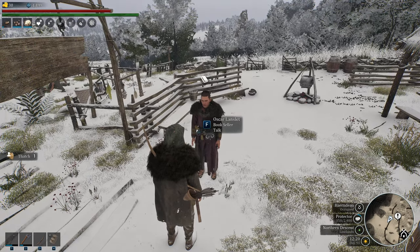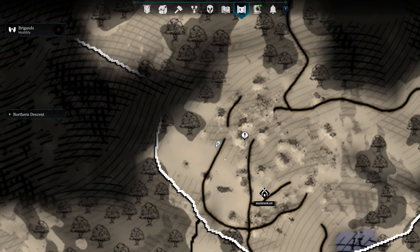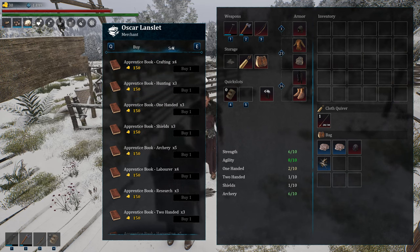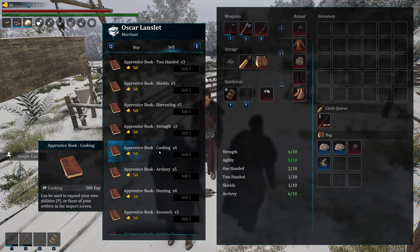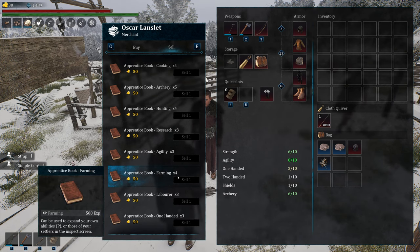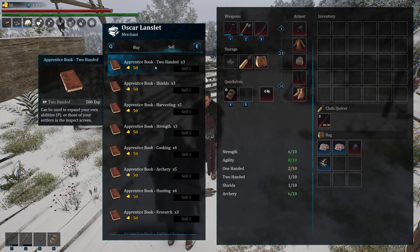Now we have the bookseller in Herndine, right near the elder. This is where you will buy your first level of books — the 500 XP books. But some aren't aware you can also sell him books. So if you find 500 XP books out in the wild — for skills like cooking or farming that level so fast — I tend to sell them and make gold instead. It's a great way to get some early gold if you do not need those particular skill books, since there are a lot of things that just level quickly on their own.